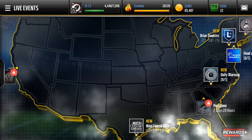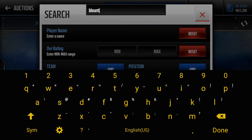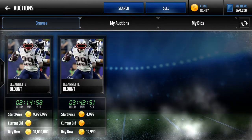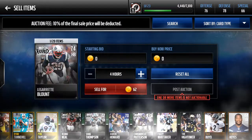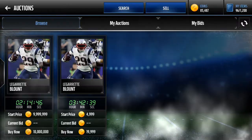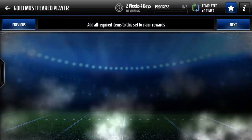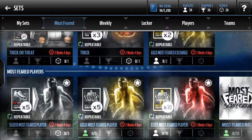Let me just go really quick and check how much LeGarrette Blount was going for on the auction house. I'm just curious to see if any of these silver players are going for any good coins. Are they not auctionable? Oh, they're not. That's weird — I'm actually kind of surprised by that. I thought you'd be able to trade those, but we can put them in the set here for a gold Most Feared player, so I'll try to pick up one of those.